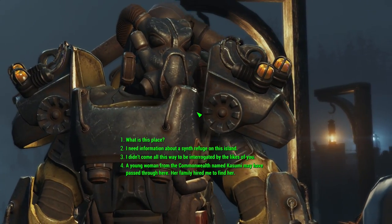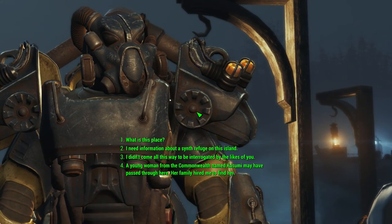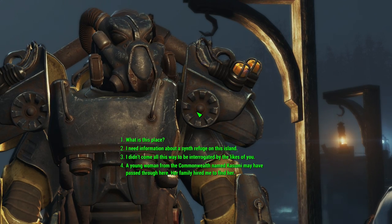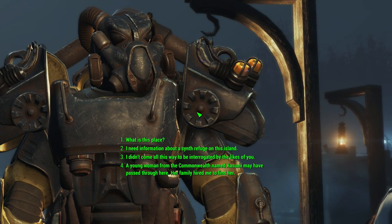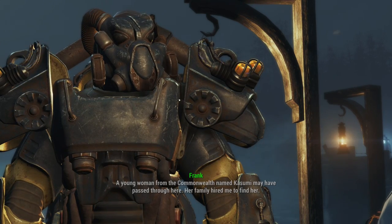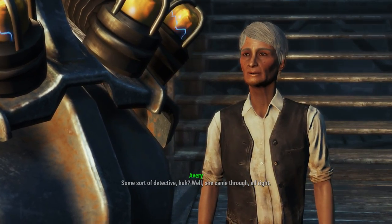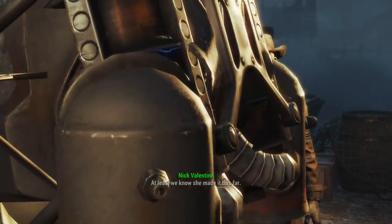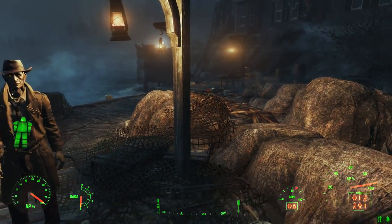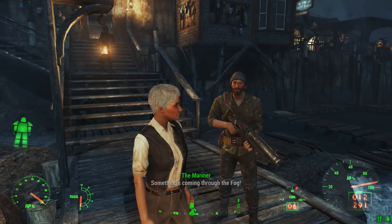I think honesty is the best policy. A young woman from the Commonwealth named Kazumi may have passed through here. Her family hired me to find her. She came through here all right — at least we know she made it this far. Mariner's incoming. Something's coming for you.